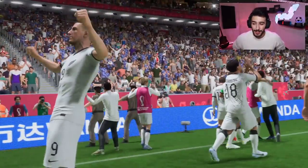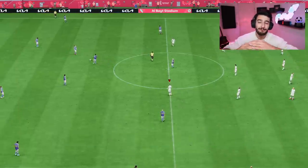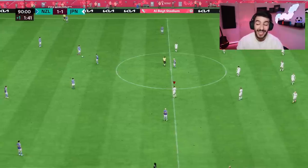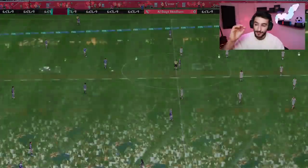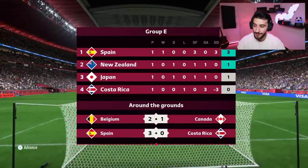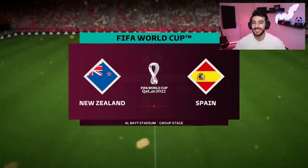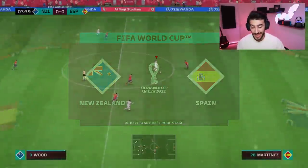He might be sat on the bench at Newcastle, but over here he is the main man, and the referee blows the whistle — last kick of the game. We've done ourselves proud. That is how the group stages look: Spain have won their game against Costa Rica, what a surprise, so we step forward into the second game of the group stages against the group leaders.